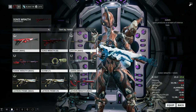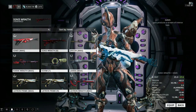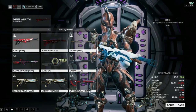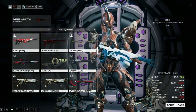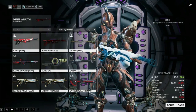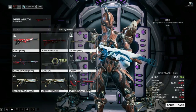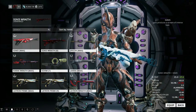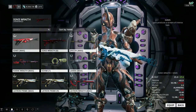The Ignis Wraith was a clan reward for the Pacifism Defect event. The ways to get it were either reaching the clan participation goal for your clan, which got the blueprint sent as a mail attachment to everybody who participated, or by meeting your clan tier's required point threshold.